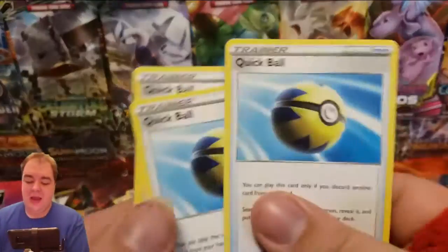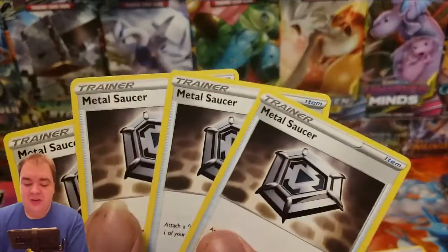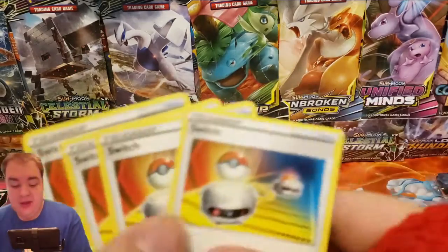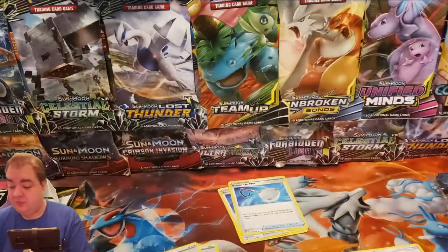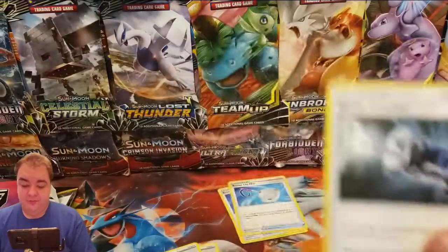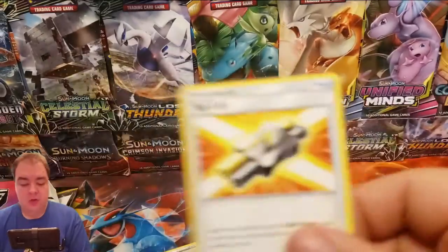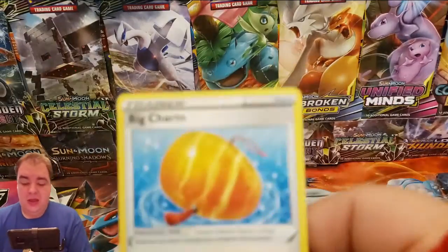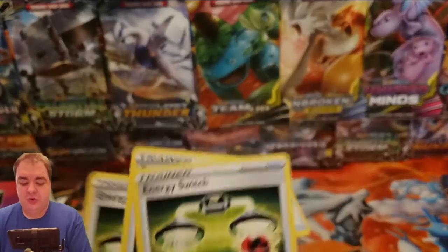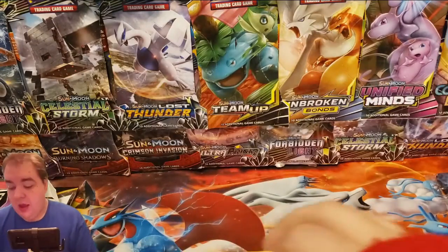We have a playset of Quick Ball, a playset of Metal Saucer, and a playset of Switches. Besides that, we have one Energy Spinner, one Great Capture, one Ordinary Rod, one Tag Call, and one Big Charm. Then we have three Energy Switches and three Scoop Up Nets. And that's the deck, guys.